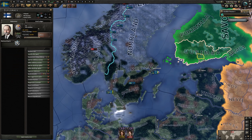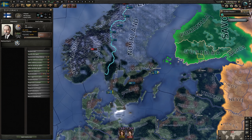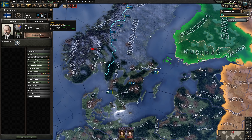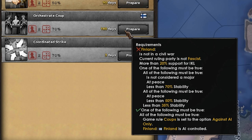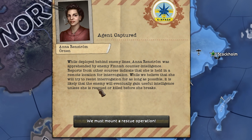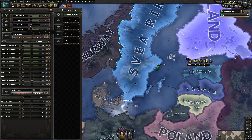Our spies in Finland have been doing an excellent job — fascist support is at 23%. I think it's time to switch over to something else. You can go back to propaganda efforts and destabilize the country, working on getting stability below 70%. Why 70%? In order to orchestrate a coup, we need 20% support for our chosen political leaning as well as less than 70% stability. These capture events are unfortunate but bound to happen — we have enough time to continuously rescue our captives and still complete the mission. You might want to set operations to high priority to ensure the supplies reach the spies quickly.